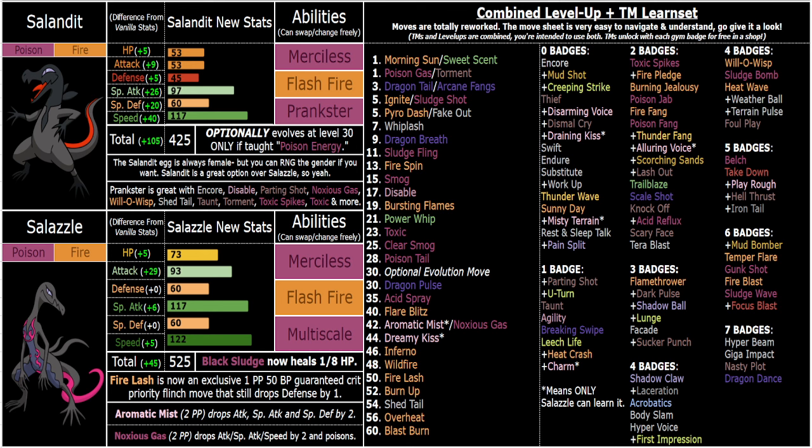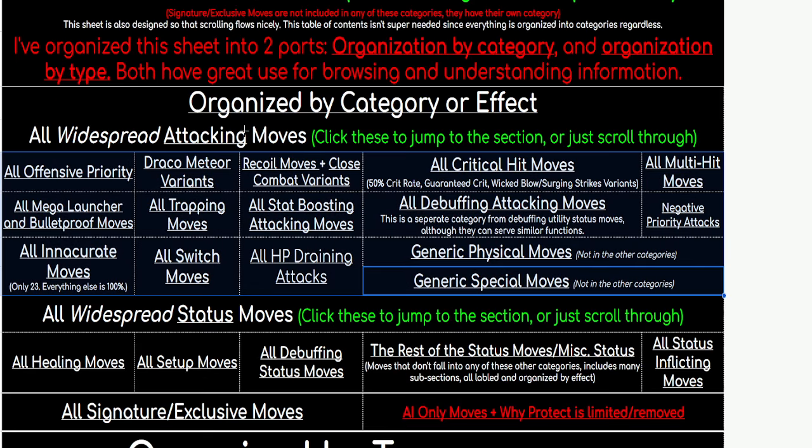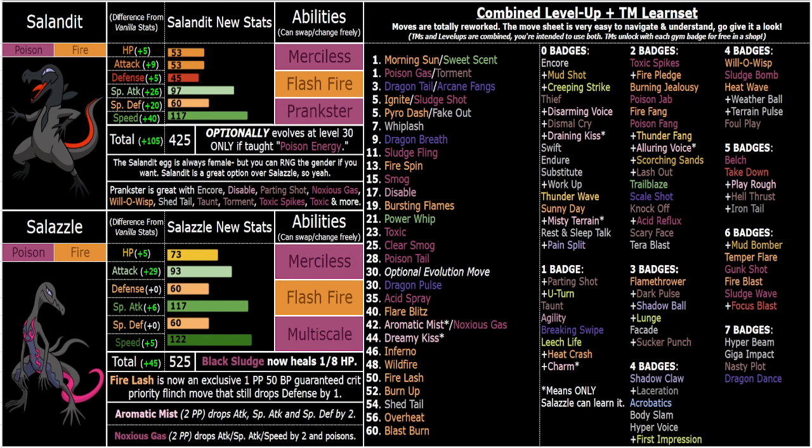I appreciate y'all clicking on the video if you're returning — you can always skip ahead like a minute if you don't want to deal with the intro stuff. But if you are new, pause the video and read the description. I've got a really detailed bullet point list going over all of the basics of the ROM hack and my general thought process and approach with it. I also have videos covering all of that information, as well as videos for every other Pokemon in the game. Make sure you also check out the move guide — I put them all in categories for your viewing convenience. It's super important to check these out because the moves heavily impact the way the Pokemon function now.